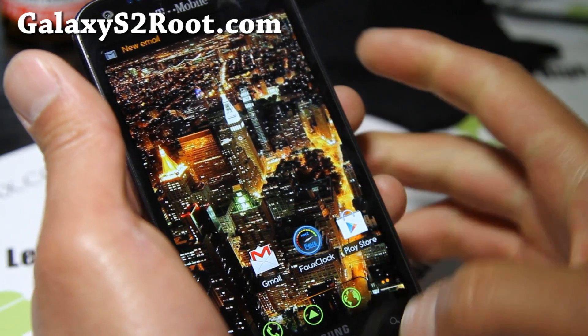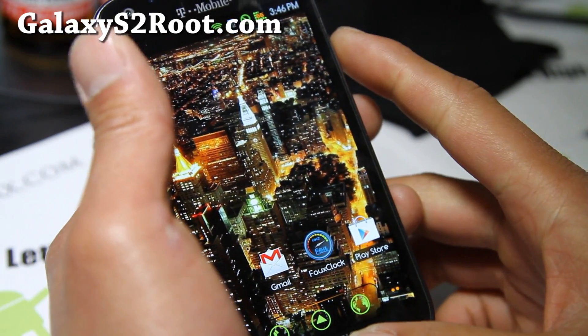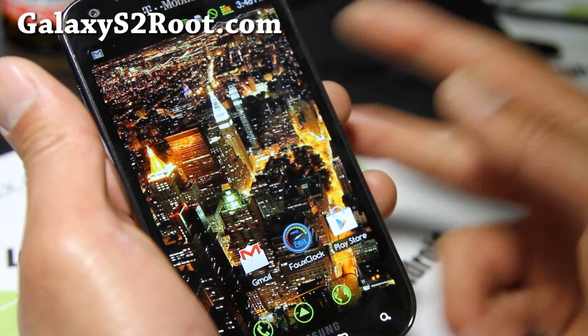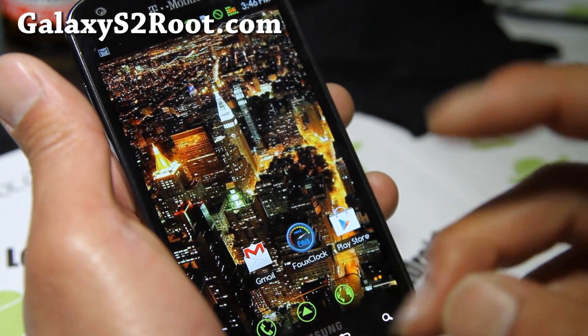ICS is now available for AT&T, Sprint, and the i9100 — this T-Mobile Galaxy S2 is the last one that's not available. We're just waiting on it, and as soon as it's available I'll shoot you an email.